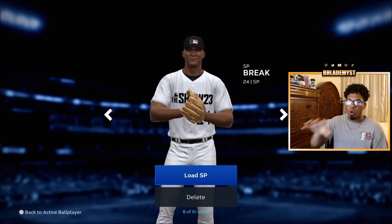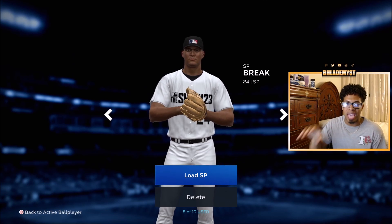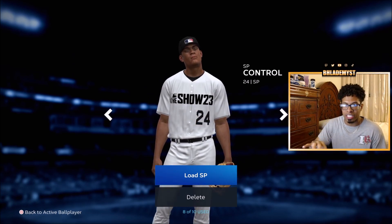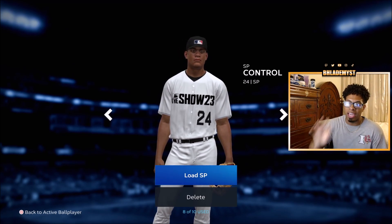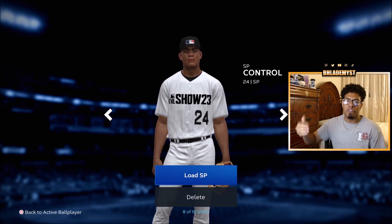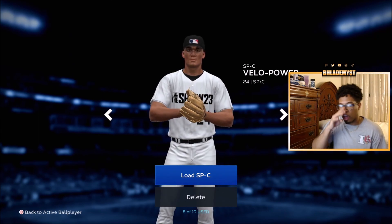The only archetype competitive with Filthy Cheese is the Cheesy Painter — a controlled cheesy pitcher — which gives you a 50 pitching clutch, slightly higher than other options. But the best overall two-way player archetype is the Cheesy Spark Plug.